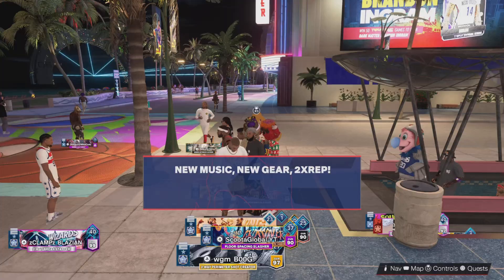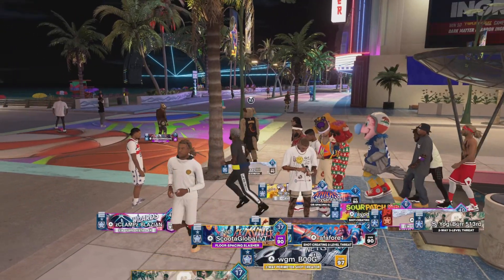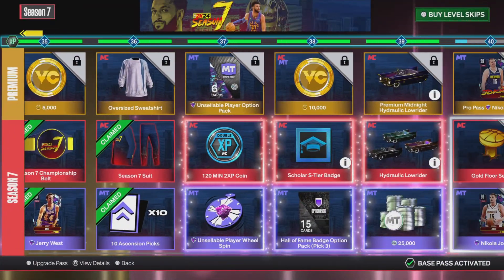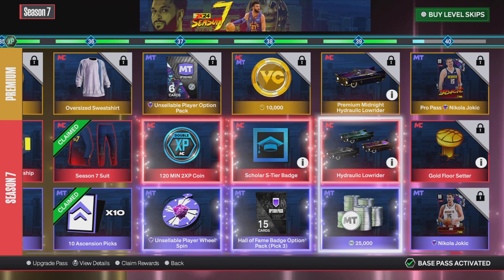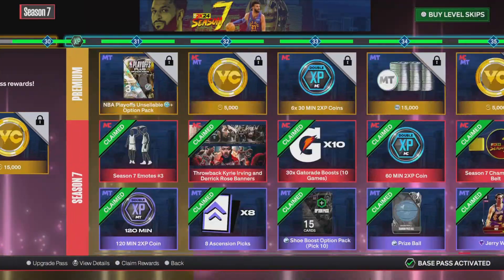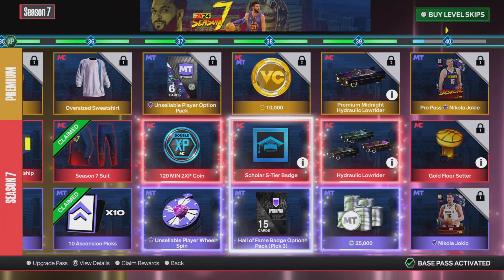Let's see if my level goes up. I just showed y'all how to do the glitch. I put the code in. I got two level skips — look at that. You just gave me two level skips. Y'all see, I'm level 37, right? But I can get to 39. I got two level skips by doing this glitch.